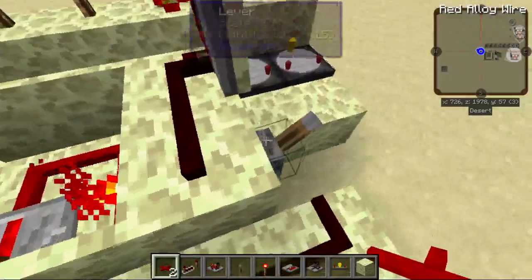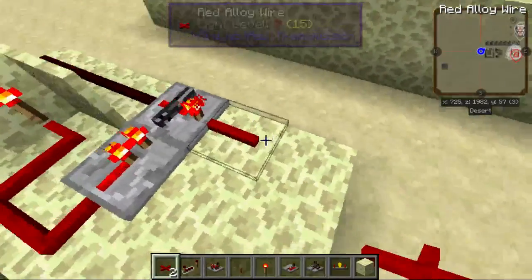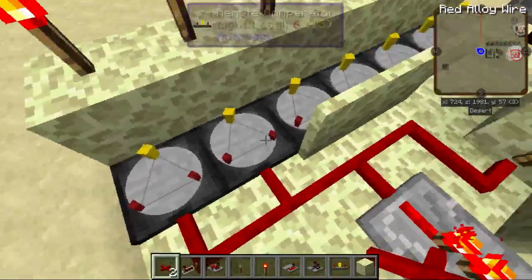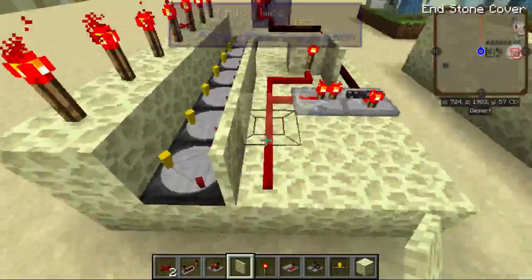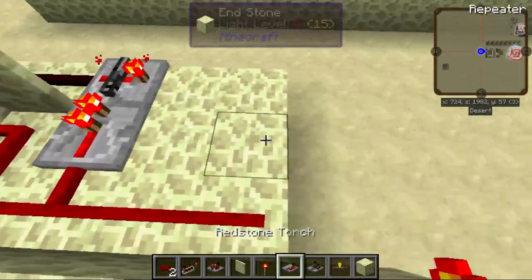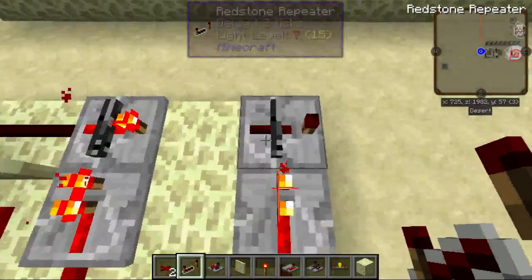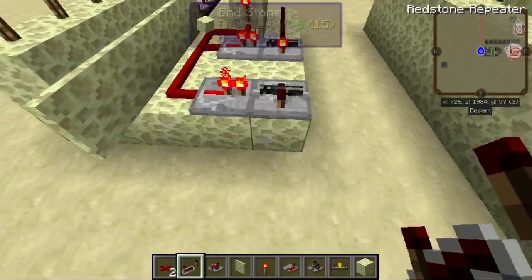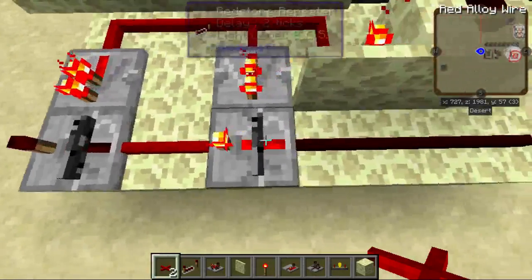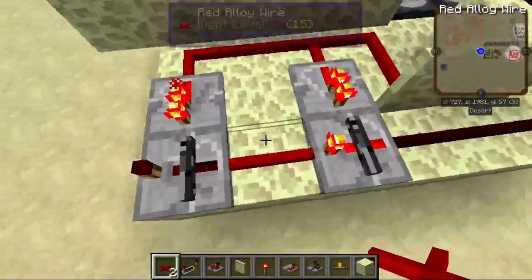Red alloy wire coming off of that. Now that this is lit, we have the base for the rest of our setup. Off of this line, we're just going to keep going — this whole line needs covers all the way down. Every other block, you're going to put a vanilla repeater like this and another repeater pointing that way with two ticks. Don't do this out of order, otherwise you'll end up with more than one of these repeaters on. Only set up your first one to be on, and let the rest be off.